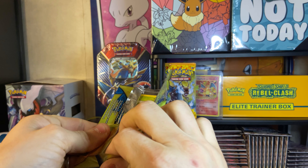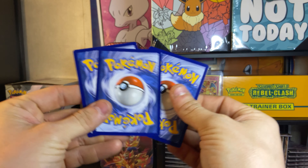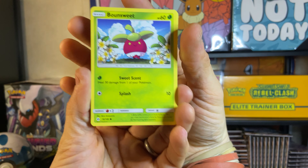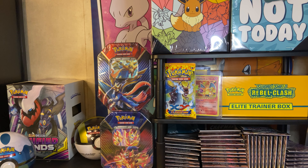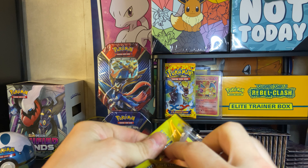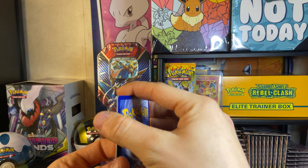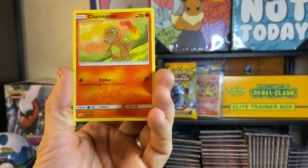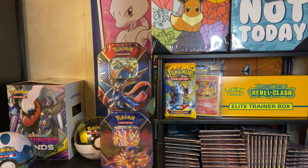We're so close to 250 subscribers guys. And we will be doing a small giveaway at 250. Our big giveaway will be at 500 when we open up all them XY Evolutions, because we plan on opening up a bunch of XY Evolutions. We plan on doing a keyboard giveaway - cool little Charmander - and some other stuff as well.